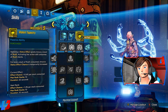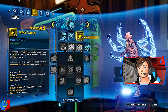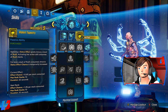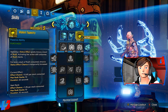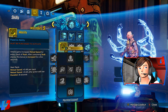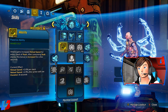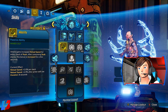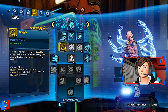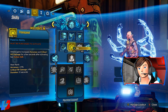One point into Violent Tapestry — applying Rush stacks means that for every stack of Rush consumed, Amara's status effect chance is temporarily increased, making it really effective. Then five points into Alacrity, primarily for reload speed. We're going to be reloading a lot, so it's very important to reload as quickly as we can.